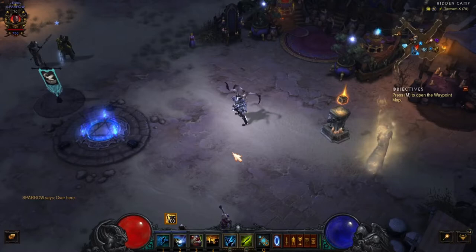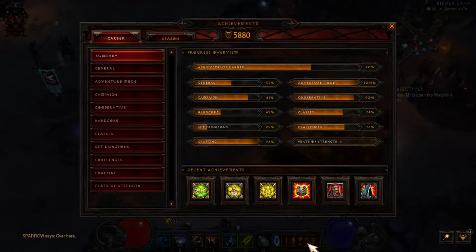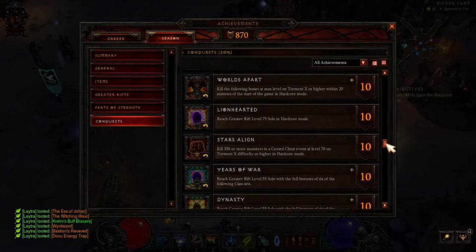Hey, this is Raven coming at you. In this video I want to talk a little bit about the conquest, the Year of War. I'm using a Zoomani set to complete this conquest — it's a really good poison dart build. Let me show you this conquest. Go to season here — it's not a bad conquest to do.